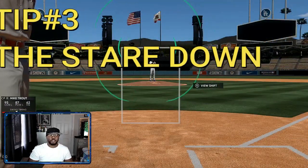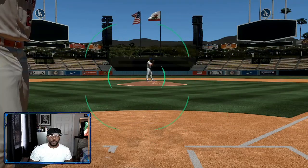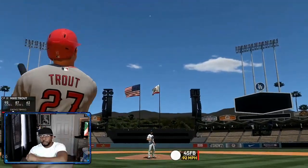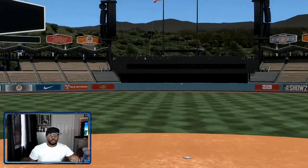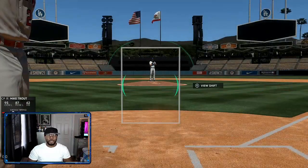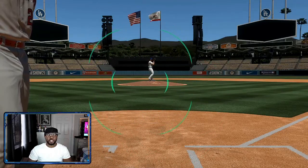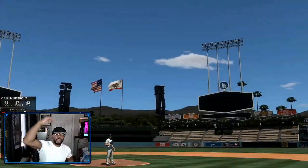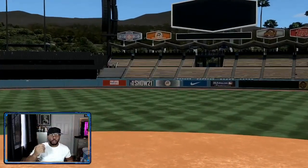Tip number three: the stare down. I start watching the pitcher — watch, watch, watch — watch where the ball is at, move the PCI, and then swing. Watch his arm, watch where he releases it, then move the PCI and then swing. You don't want to move the PCI and swing at the same time. Move the PCI up as the ball is getting close to you, after you identify where it's at.